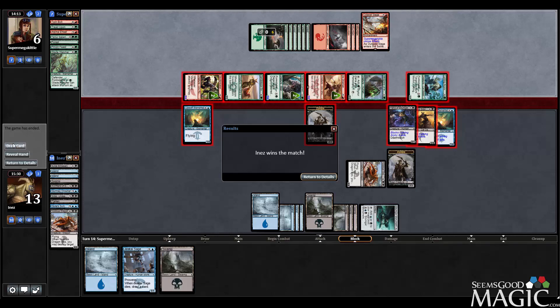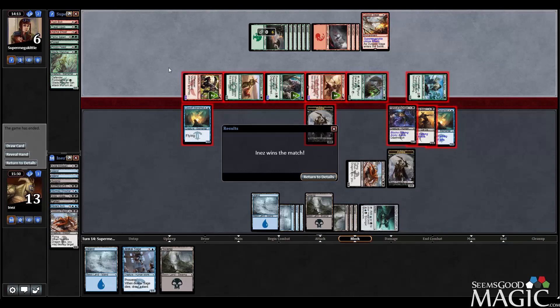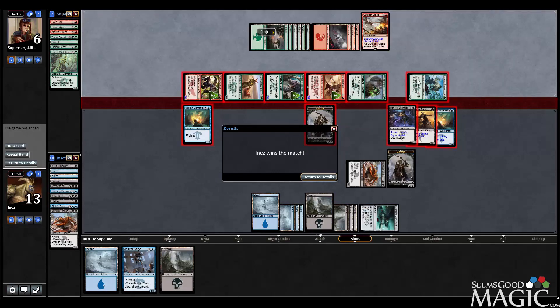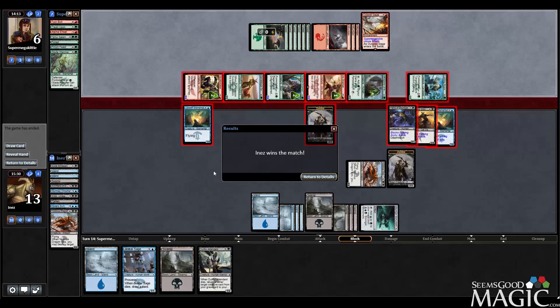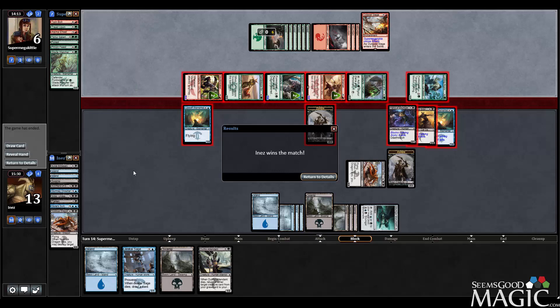Alright, got round two! Deck played really well for us - we were in topdeck mode and drew remarkably well. I think we went Noxious Dragon, Silmagar Monument, Noxious Dragon, which was just excellent. Our opponent drew well too in those same turns - Outpost Siege, Ire Shaman, Lurking Erinx, something along those lines - but our deck outperformed. Flatten was even better than I thought because it takes out Temur Sabertooth, which is a really strong card. Awesome - we'll see you in round three!